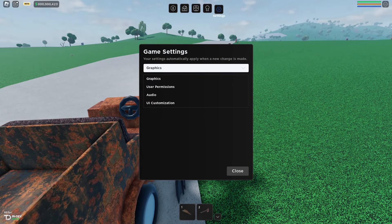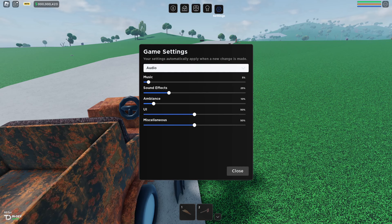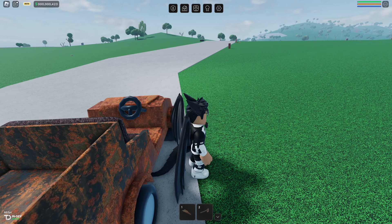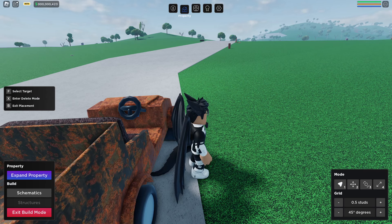The game also has a very nice looking, easy to navigate user interface in the settings. It looks good, it's not too much, and there's just enough information for you to change how you want your game set up. There's also a property section where you can move stuff, increase your plot size, and open blueprints.